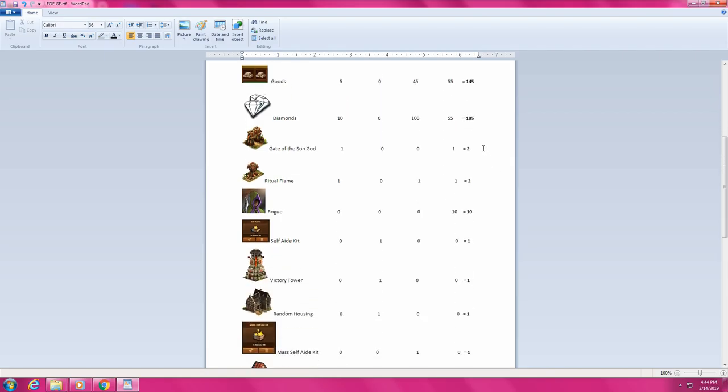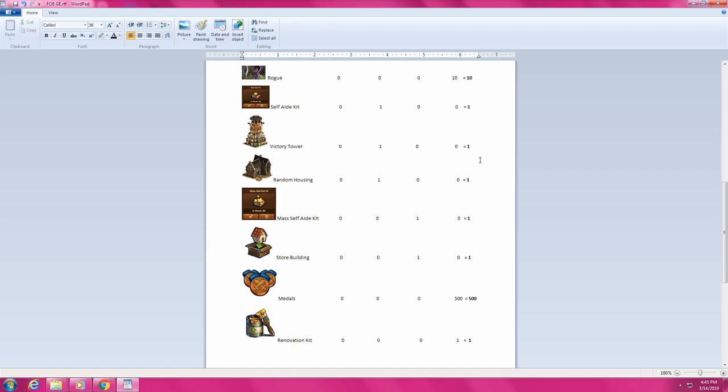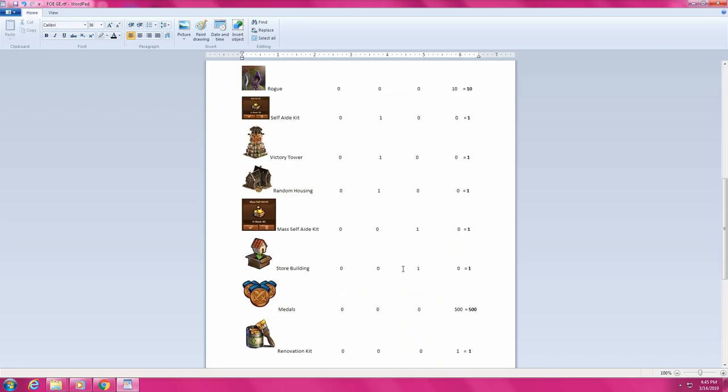And look here — 185 diamonds. The Gate of the Sun God, 2, and the Ritual Flame. Love them. 10 rogues. Self Aid Kit — I've used the self aid kit a couple of times; it really helps out to aid your guild members and friends daily, polishing things up for each other. Victory Tower. Random housing, 1. The Store Building was 1. Masked Self Aid Kit, 2. Metals — I got 500. And 1 Renovation Kit.